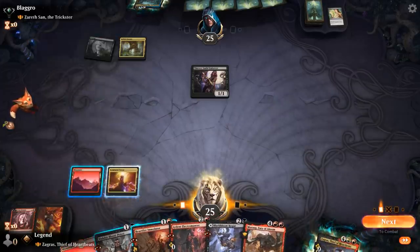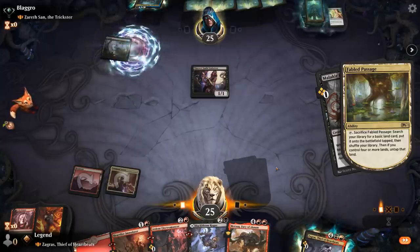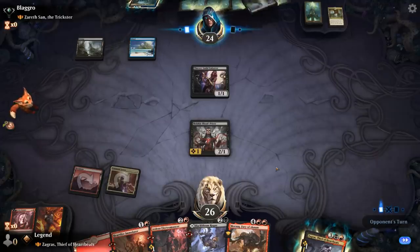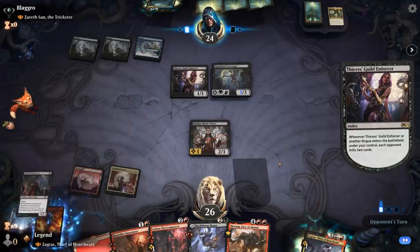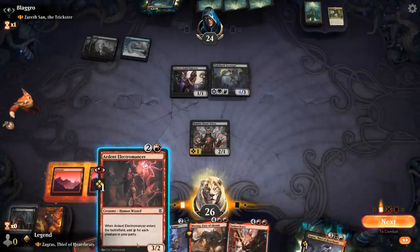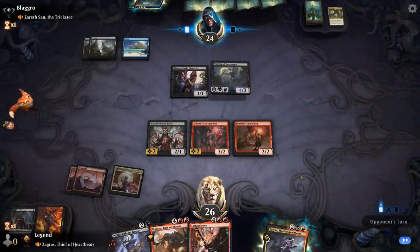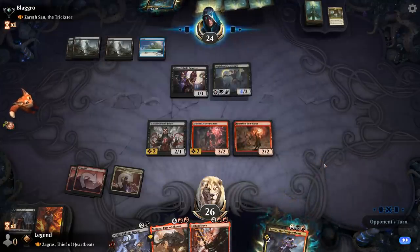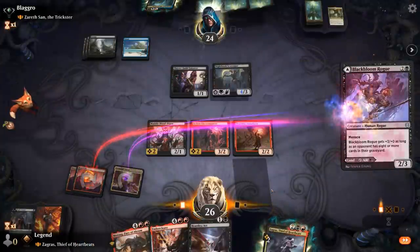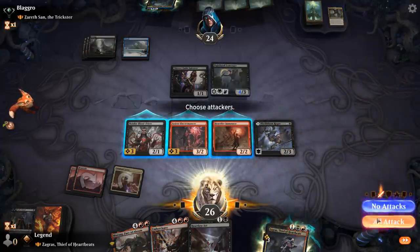I'll just play the Blood Priest here since that lets me go Electromancer into Immolator next turn. Nighthawk Scavenger mills me for two — already a 4/3 deathtouch lifelink, so it's going to be tricky to kill with our Immolator here. If we get Zagras in play first, Immolator can kill Scavenger. Heartless Act could also do it, but I think I'd rather just play Blackbloom Rogue for now to add another creature to my party, and keep Heartless Act to maybe kill Zareth if they try and flash that in next turn.